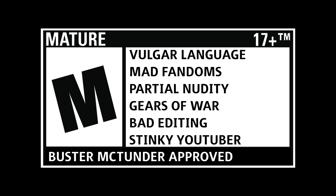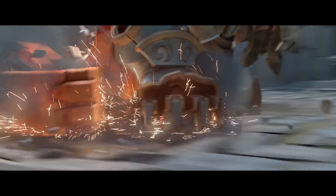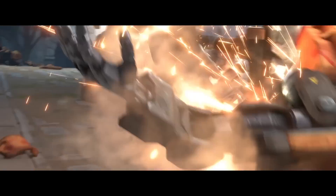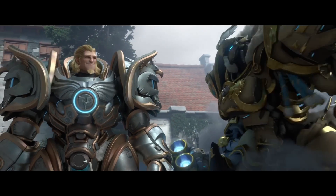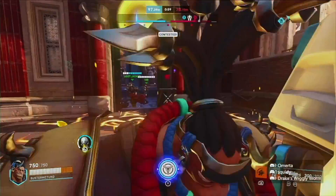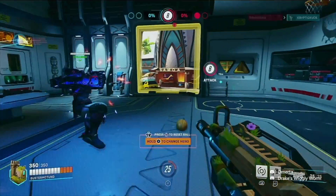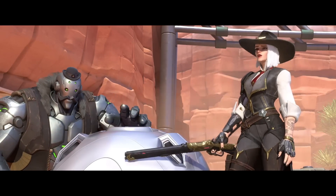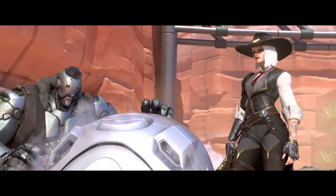Bob! Do something! Overwatch has a massive list of characters with unique weapons, abilities, and fantastical powers. Some that can pass as making sense, like Reinhardt just having a big hammer, or Maui just using two big fuck-off guns, but some obviously venture into the land of make-believe. But out of all of these, we also have the cowboy with a robot butler, Ash, calling Bob into the fight.